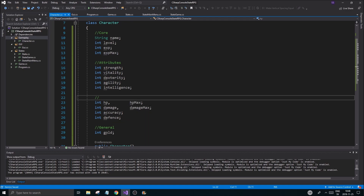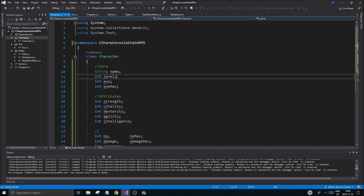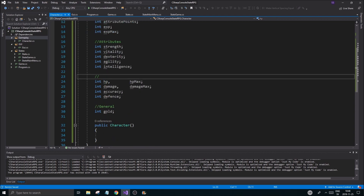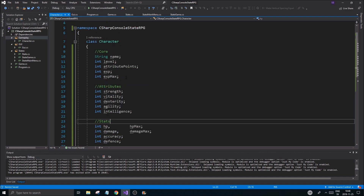We'll figure out the rest as we go along. We probably need some inventory stuff. Gold, defense, accuracy, hp, hp max, damage — probably going to need a damage max as well. Then we have level. We're also going to need int stat points, or attribute points, so we can add to our attributes.